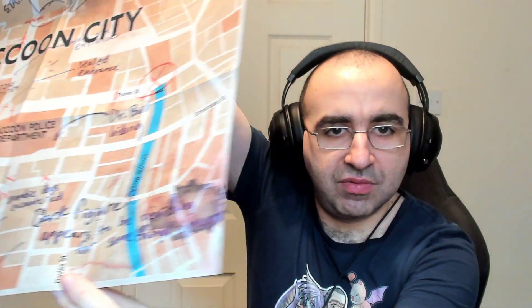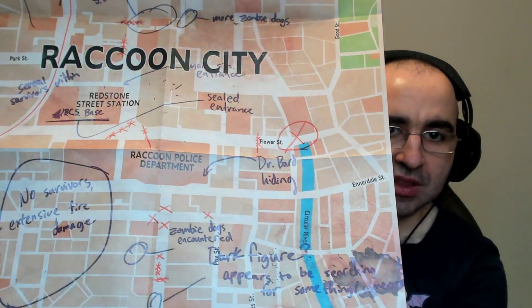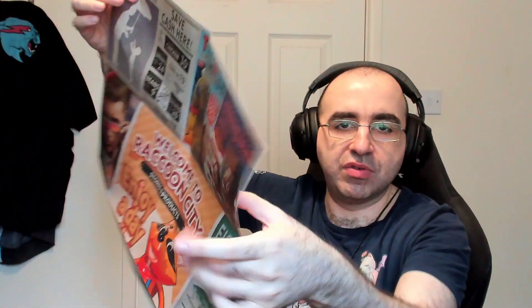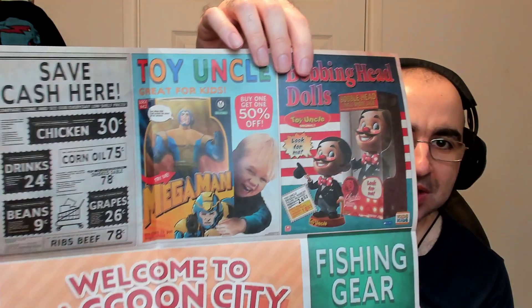You can see the sort of level of detail — you can see written on it, it's handwritten, stains on it, everything. This is awesome. And then on the back, you have all of those sort of ads that you see hung up — Mega Man and so on.